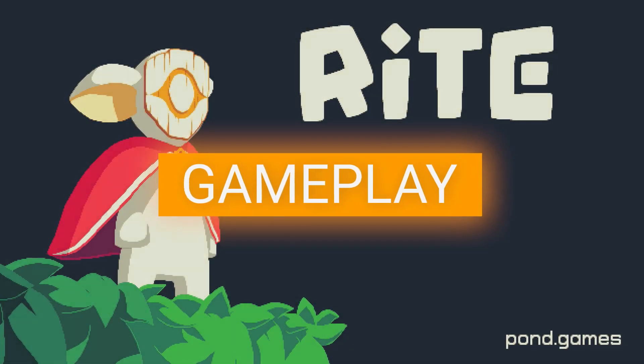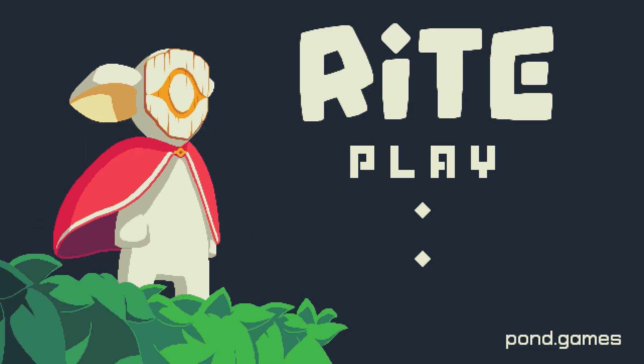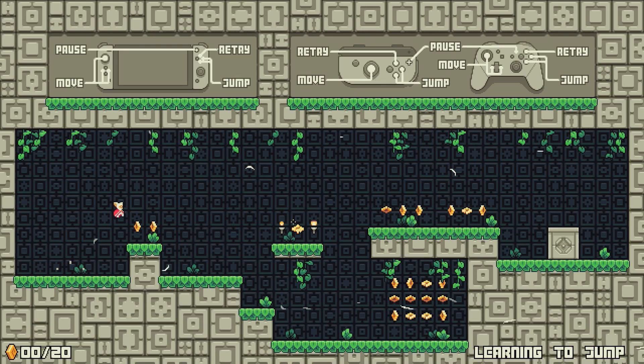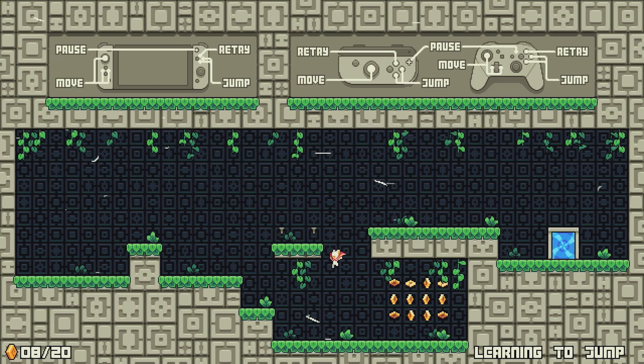There's really nothing to talk about in the way of a storyline with this one, besides the mention of a rite of passage and someone called the Nym, which I suppose is the race of the little guy that we play as, so we're going to be skipping straight to the gameplay.